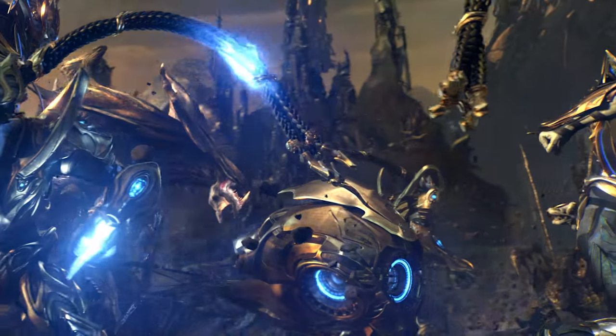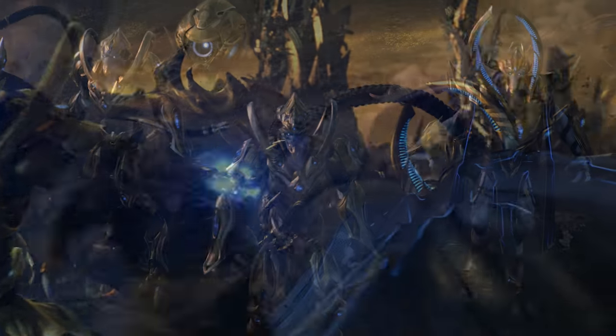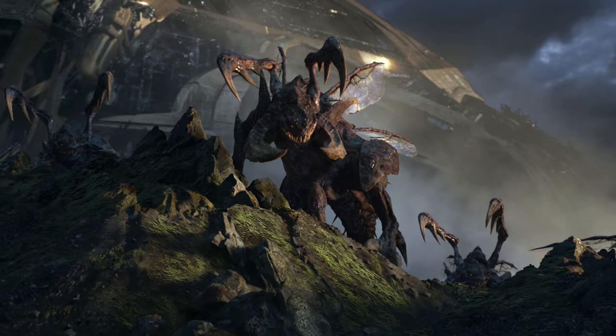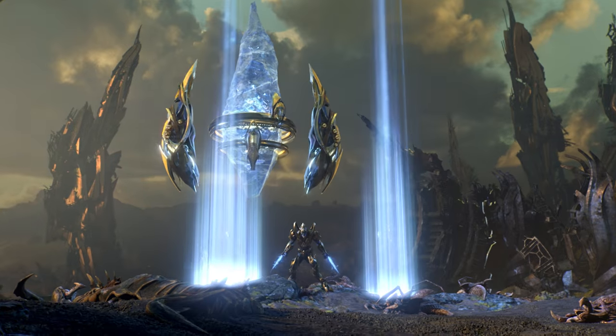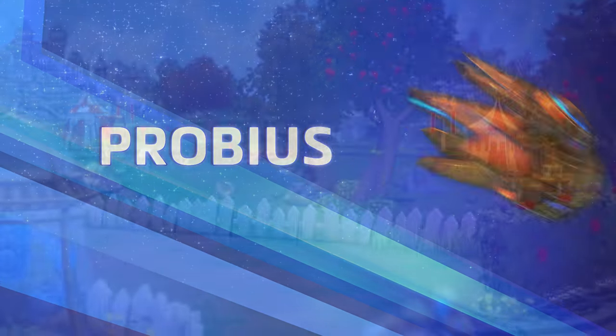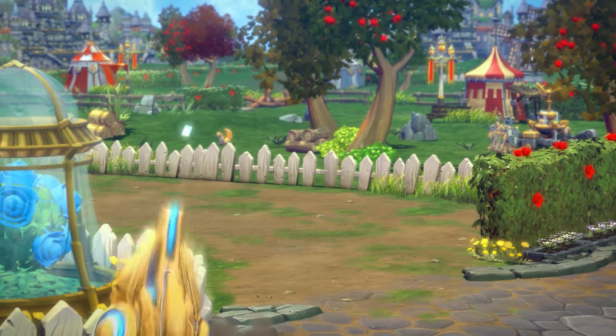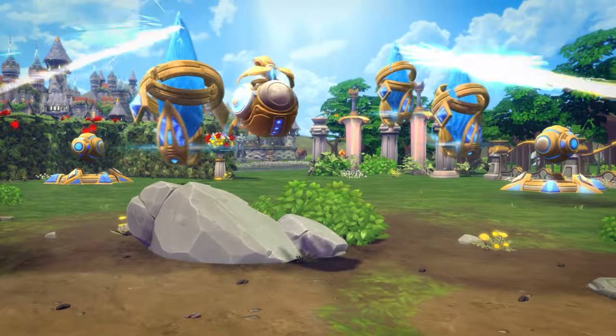Bravery and individuality are not qualities that the Templar typically program into their robots. But when the Protoss returned to take Aiur back from the Zerg, one heroic probe saved the day by warping in a pylon that allowed reinforcements to join the battle. Now in the Nexus, Probius has gained a spark of life that matches his boundless sense of curiosity and adventure.